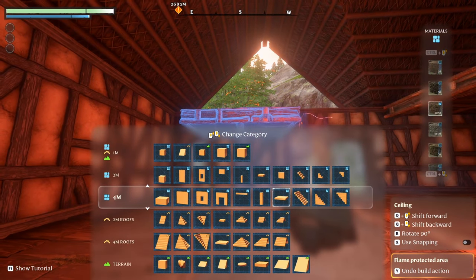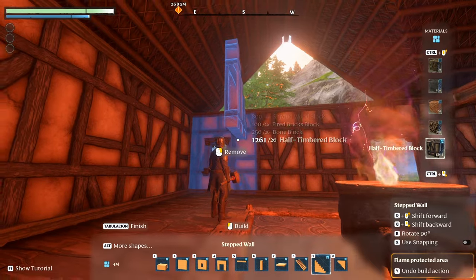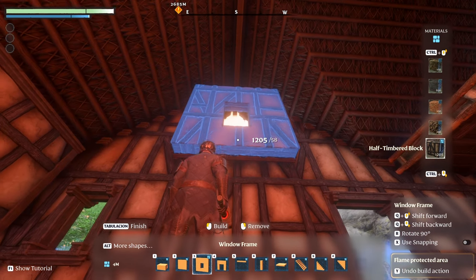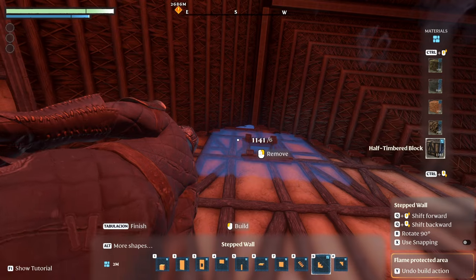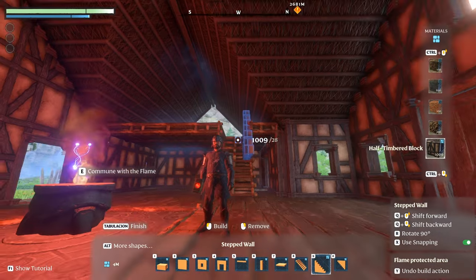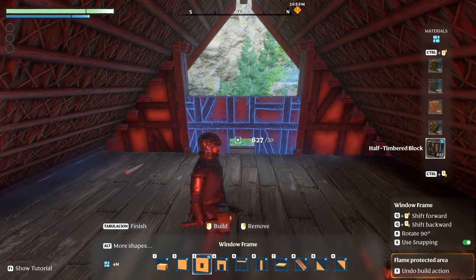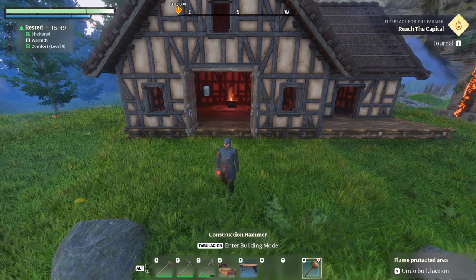With the roof complete I can come inside. I'll grab the construction hammer, go to the four-meter stepped wall, grab my half-timbered blocks, and lock them in on the snapping grid to connect the roof to the walls placed earlier. I'll place a wall frame in the center, then use the two-meter stepped wall — using Q and the scroll wheel to push it further away. I'll do the exact same on the opposite side, and also fill in this gap on the upstairs room exterior wall.